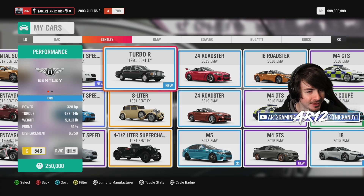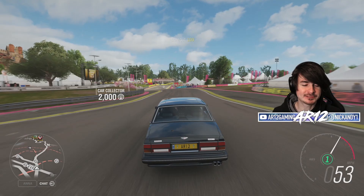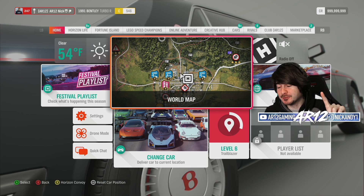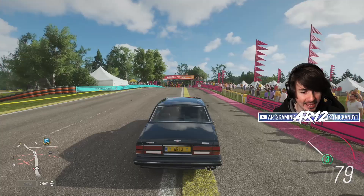This is the Bentley Turbo R. It's got 330 horsepower — actually more than it's supposed to have in real life. It weighs 5,000 pounds though, so it's not exactly the fastest car in the world. It's actually in C class already, which gives me a lot of room for upgrading when we come back to that.